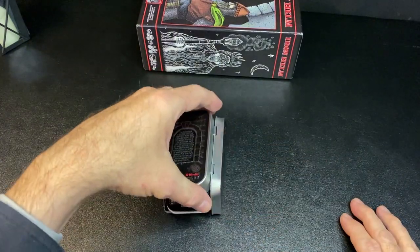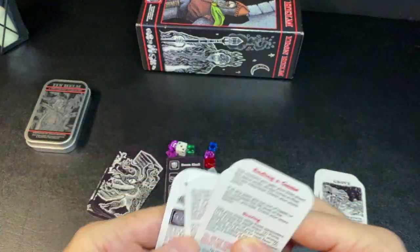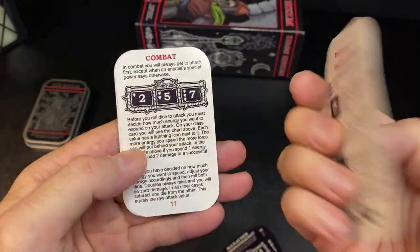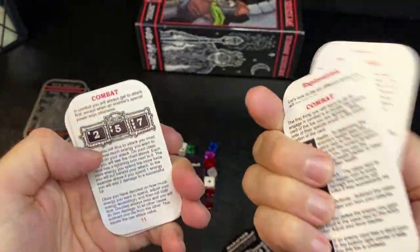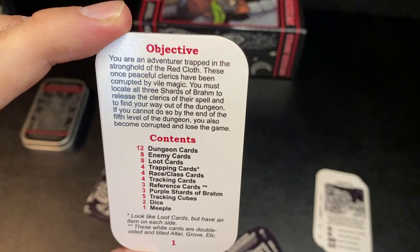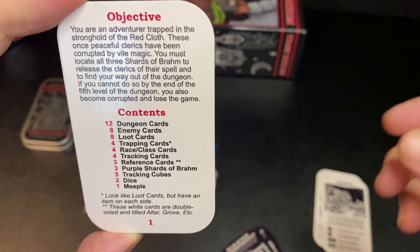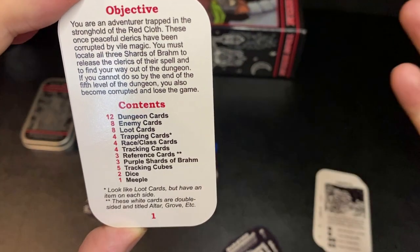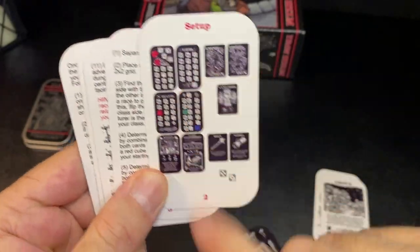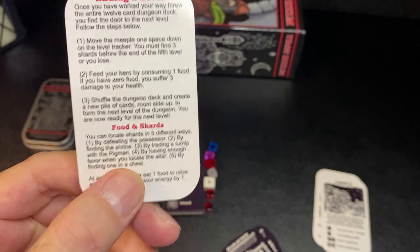The game comes in a small tin and is very easy to set up and put away. When setting up, you start with the instruction cards — all rules are on cards in numbered order. There are fourteen cards of rules. You are an adventurer trapped in the stronghold of the Red Cloth. You must locate all three shards of Brahm to release the clerics from their spell and find your way out of the dungeon.